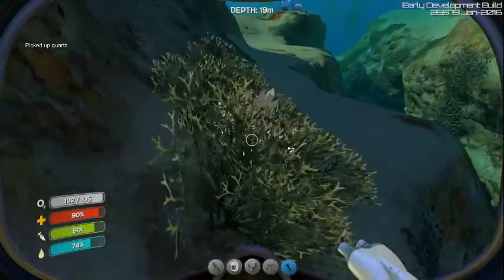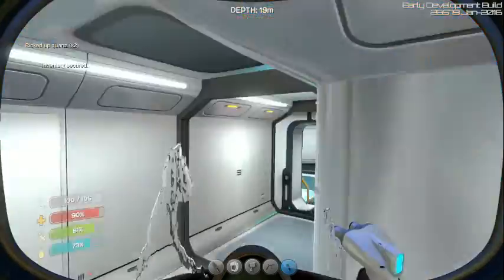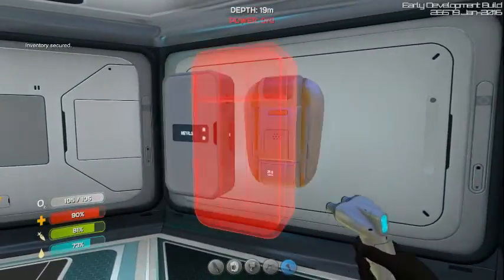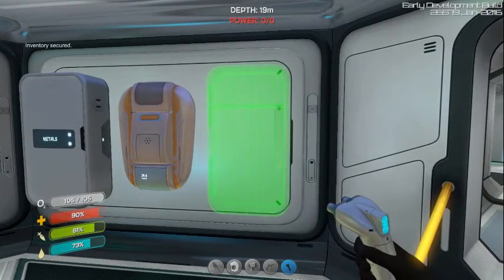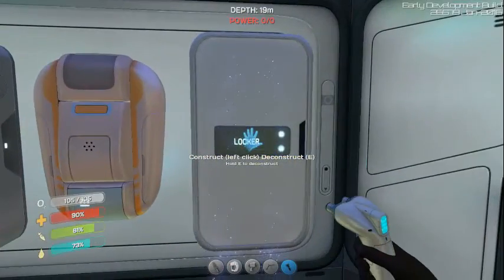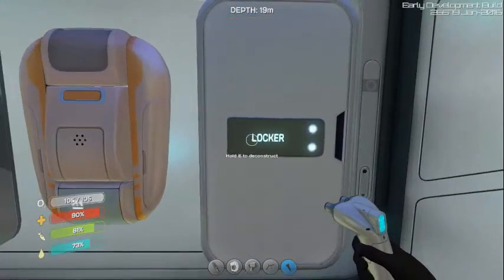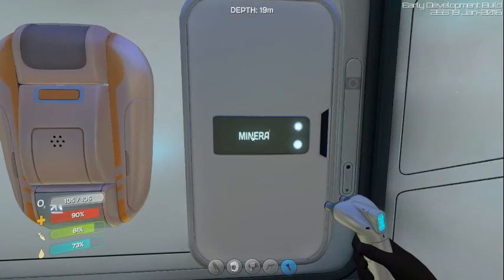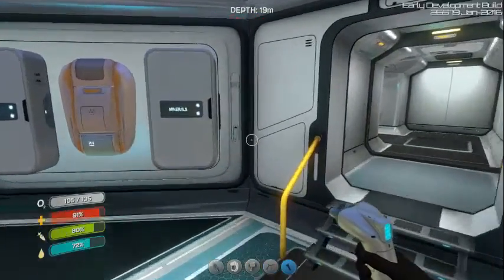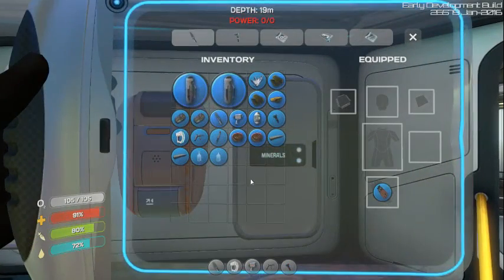Let's get quite a bit of quartz. Well, that's enough for a few more lockers, which is very good. Let's change this to titanium and minerals, because that is the way I normally organize my chests. And I'm out of titanium.